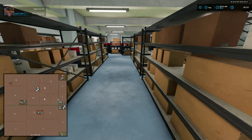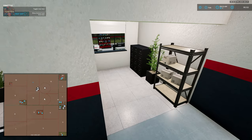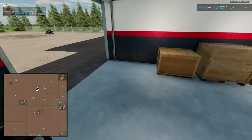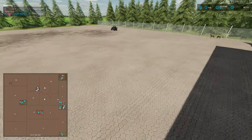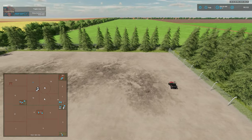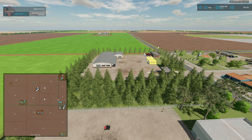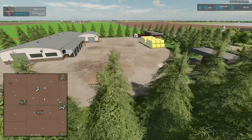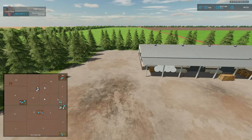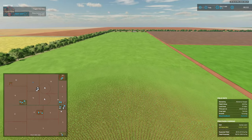It's a really nice, detailed dealership with a large area for vehicles to spawn in the back, which is good because we're going to want large machinery for these fairly large fields. We also have our bale sell point right next to the dealership.